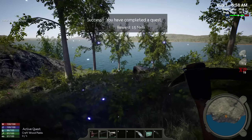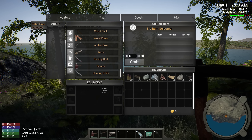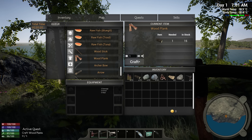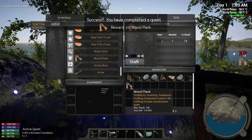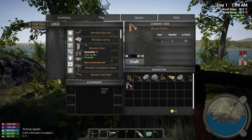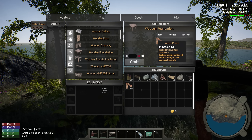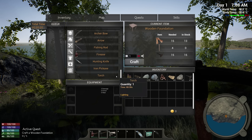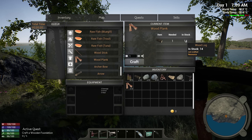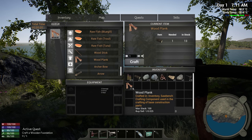Craft wood planks — we've got 15 nails as well. Let's look for that and just craft one. I got 13 out of that. Craft a wooden foundation — under building, wooden foundation, wood planks five. I need 15 but it says only 13. Is that a bug? Why would it make 30? Let's hit it again — that'll hopefully make 26 for us. Why does it make it in batches of 13?